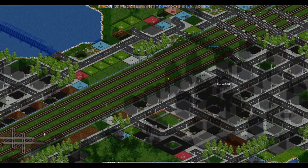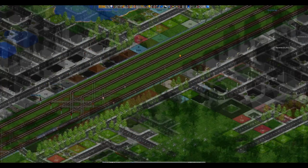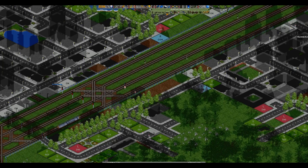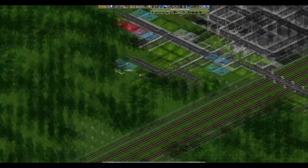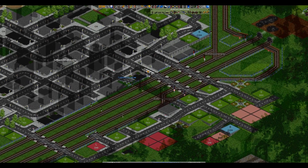One thing we could do is have the non-stopping lines go underneath the station. It might look pretty cool. So what we'll do is, for this section of the line through these two stations, we'll have the express service go underneath the stations, thus avoiding them completely.